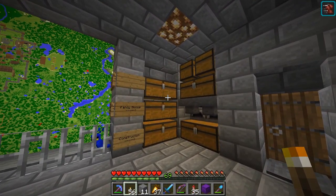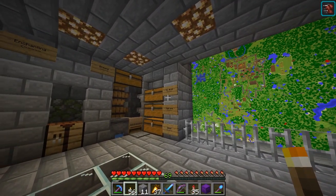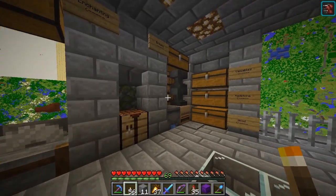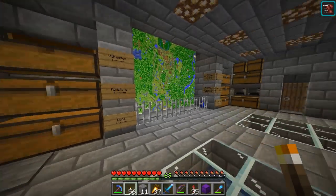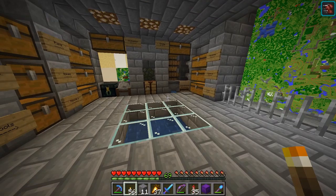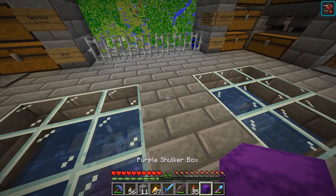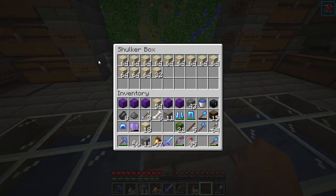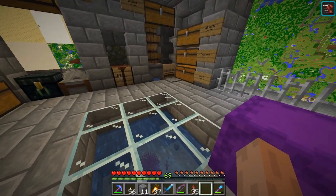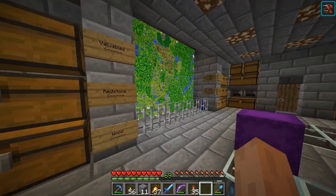So, why do we need a multi-sorting system? This is my base on the Nightlife Gaming server, and as you can see, I've got these chests around here and they're kind of sorted — like this is plant material, over here I have valuables, and over here I have decoration blocks and stuff. So normally when I come back from working on a project or just exploring the world, I have a bunch of these joker boxes filled with a bunch of random items.